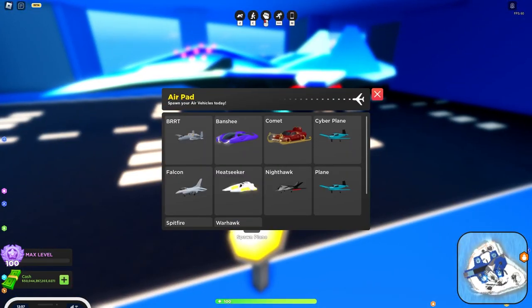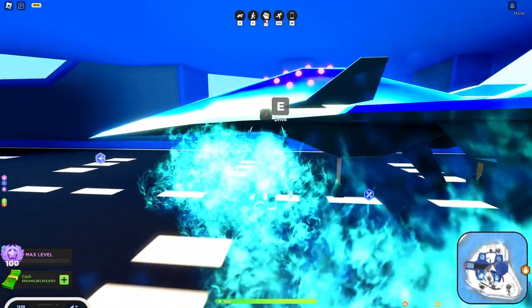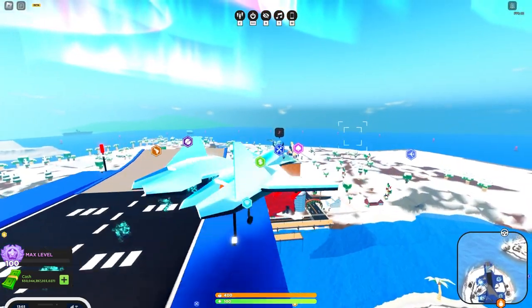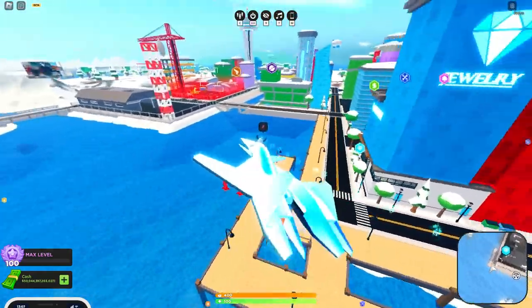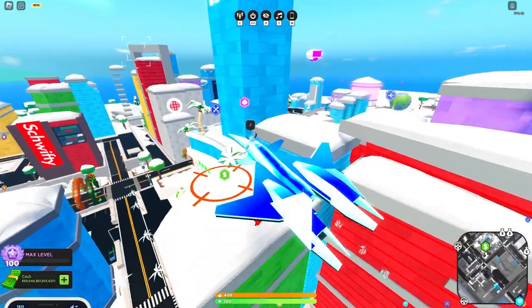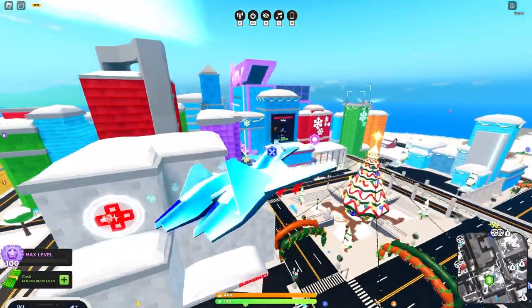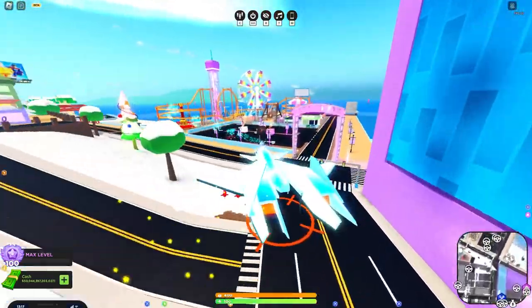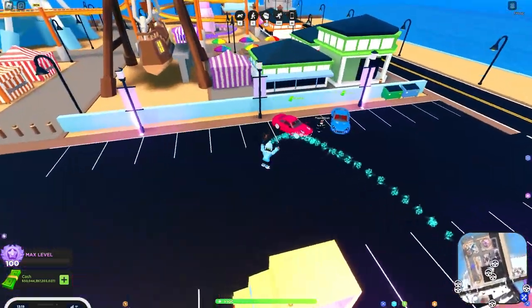The Cyber Plane doesn't have an icon — they need to fix that. Anyway, we're going to head to the location for the Street Fighter and the Missile. You can cut through the city, or if you're like me and only use flyers, you just fly straight through. You need to go to the carnival, the little fair.